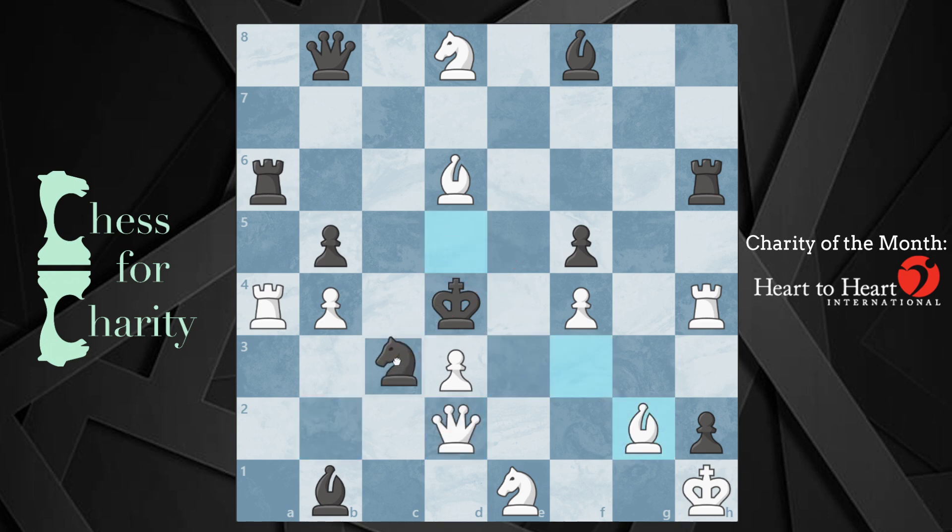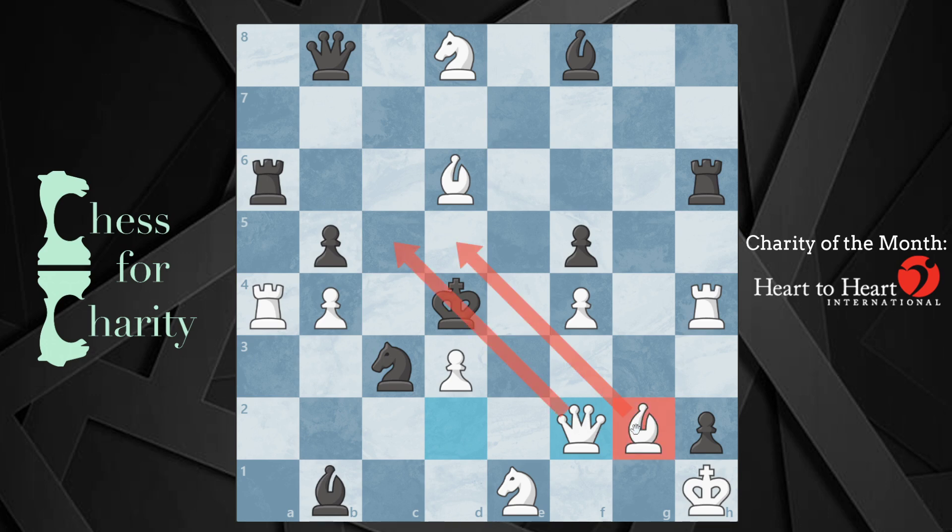How about knight c3? Does that lead to a similar thing? Well, yeah, there's some symmetry here. Instead of it being queen b2 to checkmate, now it's queen f2. And these bishop-looking pieces — of course one of them is a bishop, this one is a queen — functioning as a bishop in this case is winning the game.